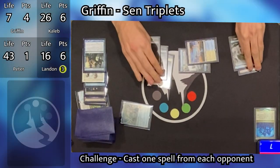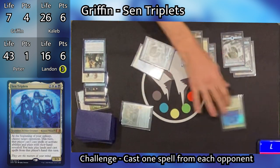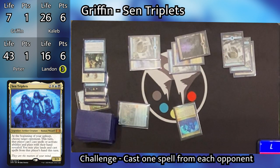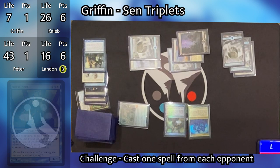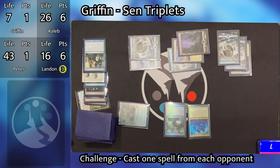Griffin goes to untap and draw. He plays a Swamp and casts Sen Triplets for seven mana, losing those three points for casting it again. He then taps three for Fate Spinner, which makes everybody choose a phase to skip on their turn — either their draw phase, main phase, or combat phase — each instance of those phases. That's a really powerful control piece, and he's hoping it will help mitigate against Winota. He passes the turn.